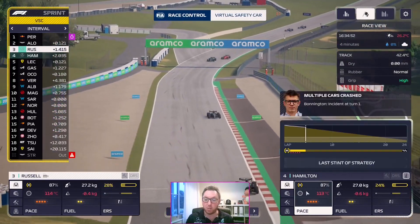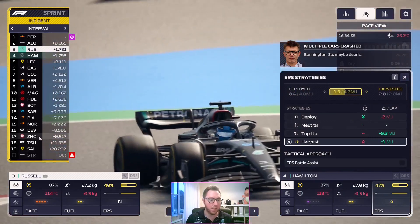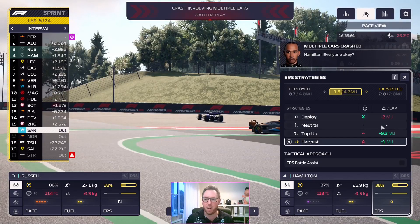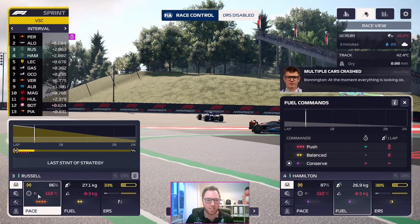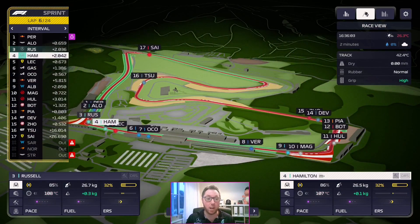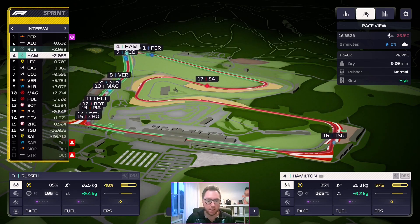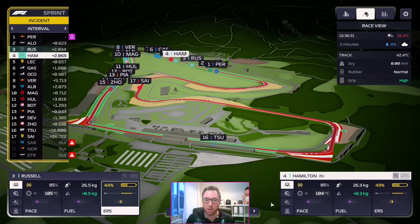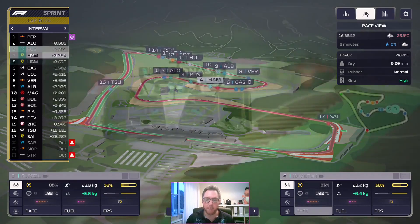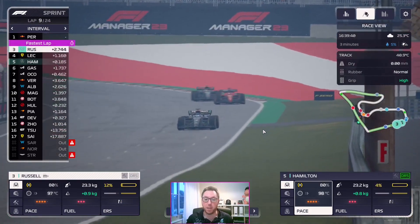Now we have a virtual safety car. Who is this? It's Lando Norris, who has collided with Logan Sargent — taking him out when Logan was having his best race. It's all chaos in this Austria sprint. This is helpful for us — we can just cool the tyres, recover a little bit of fuel, and then go hammer time again. If this sprint is anything to go by, the Grand Prix could be absolutely bonkers.